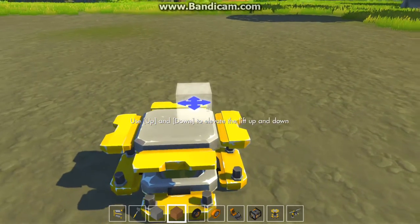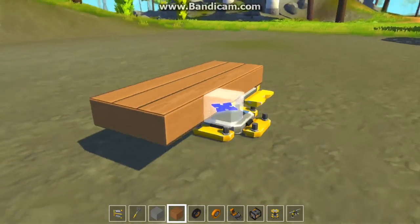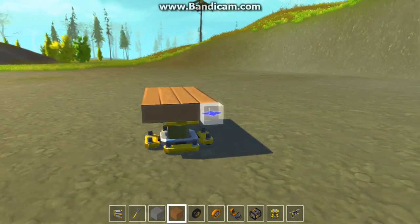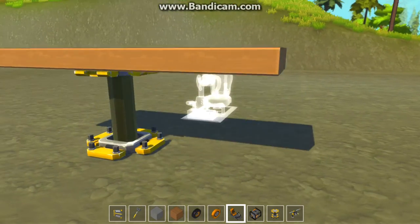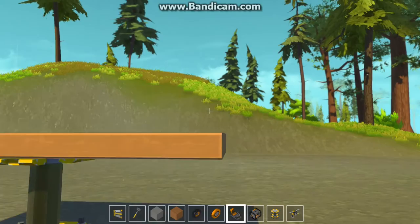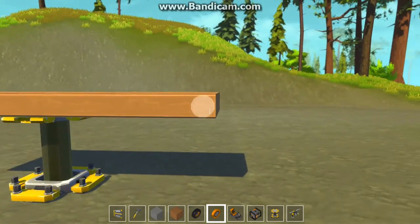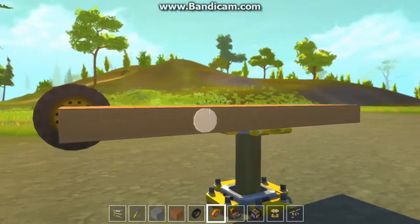For this episode I'll just build a simple car. Whenever you're building your own vehicle or creation, you have to put it on a platform, so I'll build that quickly. You use the up and down arrows to control the creation, and you put a bearing here for a tire or anything that rotates.